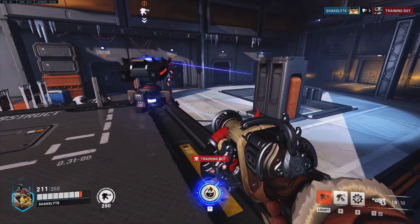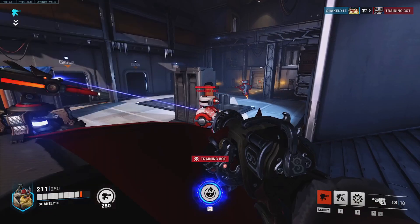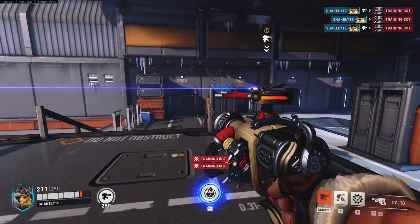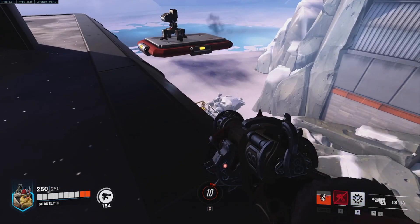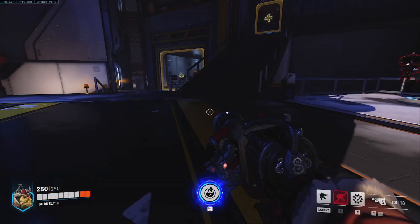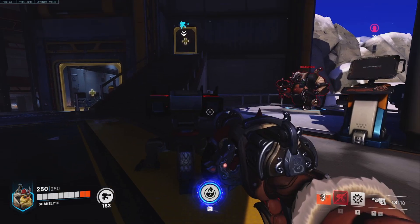Torb's turret is not something you want to sit there and just face tank. The turret can cover outside lanes, alert you of flankers, and shoot long distances. I like to place my turret in one spot and then play in a different area myself so that myself and my turret cannot be targeted simultaneously. Turrets can be placed on moving platforms to make it somewhat mobile, but of course will make it more vulnerable by itself. Know this: your turret will change targets to match what you are shooting with your Rivet Gun.